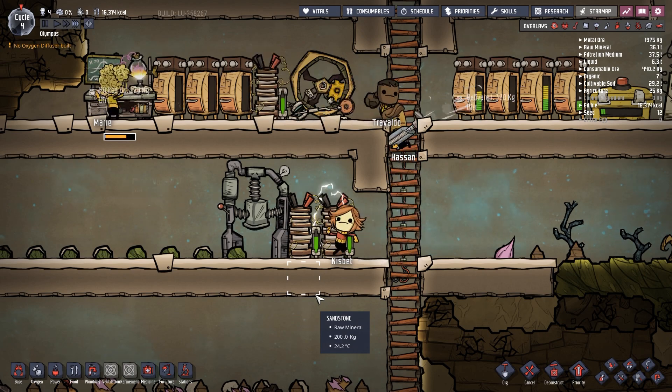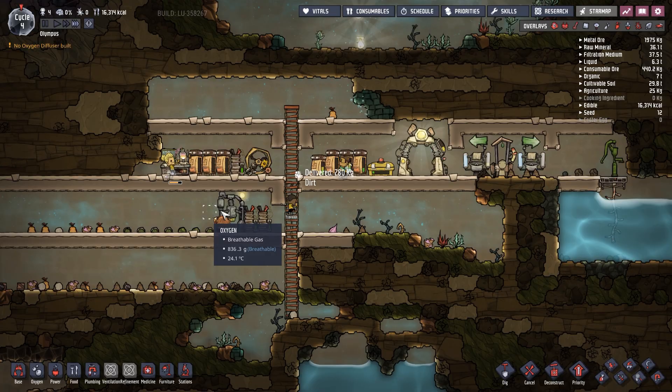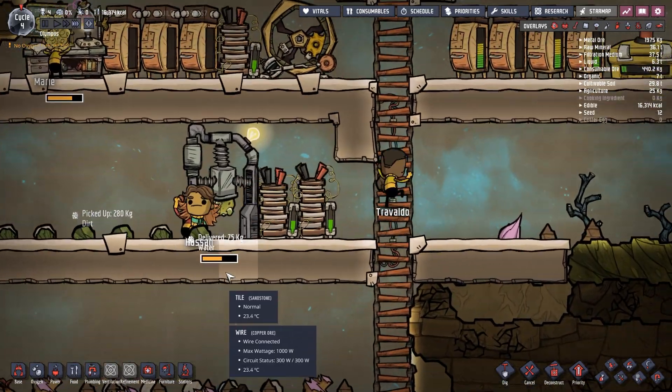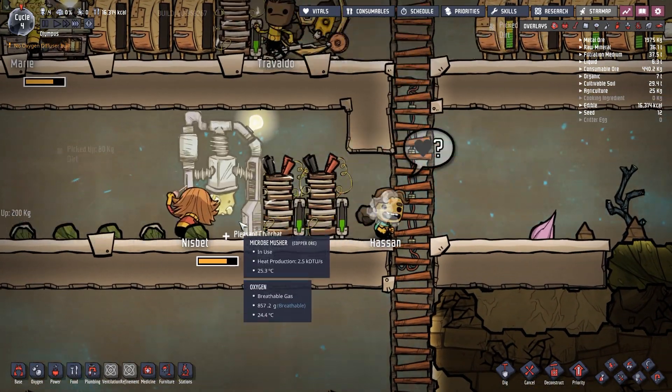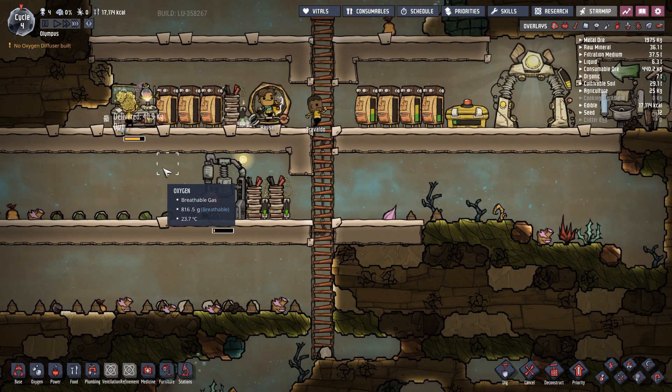I'll make five micro-musher bars — that should be enough. I don't want too many of these because they're not that great for the duplicants, but at the same time I need them just until we can get a food production going.